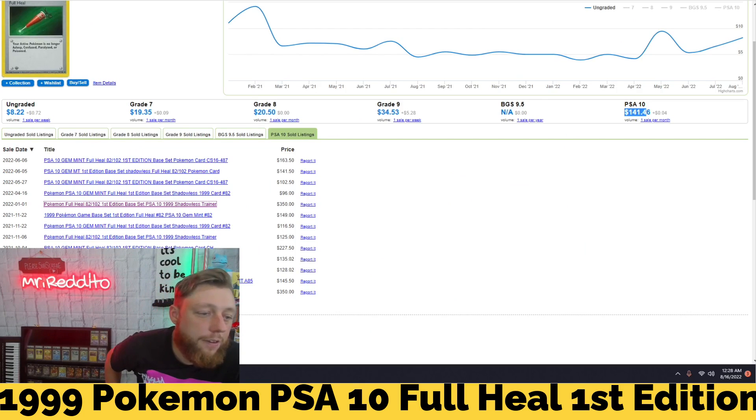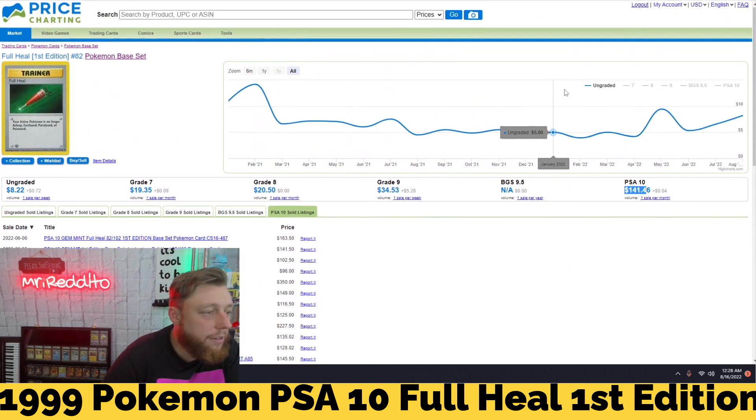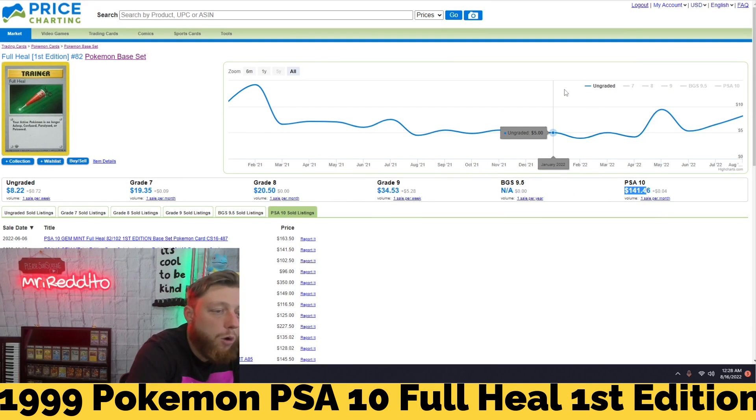Anything under $150 is an absolute steal. If you guys aren't familiar with Price Chart, it's a website where you can track a lot of stuff, but I mainly use it for Pokemon cards. You can track PSA 10s, PSA 9s, ungradeds. You can make an account, log in, and actually select the cards you own, build a portfolio, and track the market value of all your cards — which is super useful. The PSA 10s for base set first editions are always underpriced. This says $141, but if you ever got this card for less than $141 for the PSA 10, that's a steal. They don't sell for less than that.